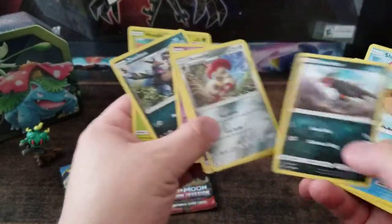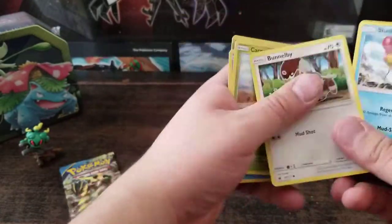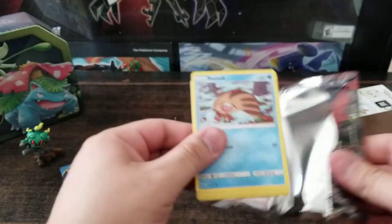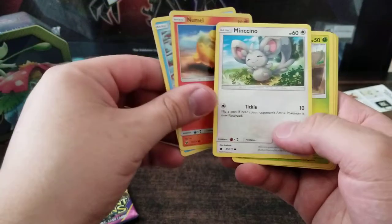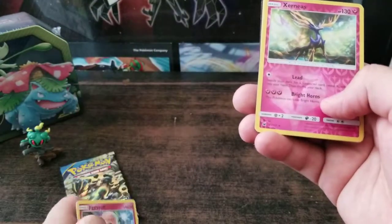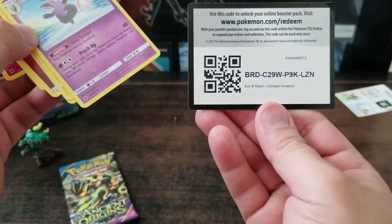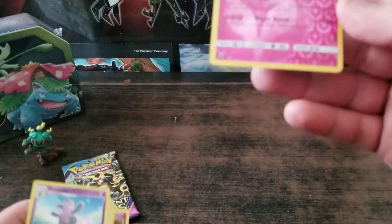Let's do this one — oh, it's a reverse holo. It was just dark so I couldn't see that well. Moving on. This one is Crimson Invasion: Swinub, Minccino, Exeggcute, Jigglypuff, Serperior — and there's something behind that one — Wigglytuff, Fire Energy, Catcher, Emolga, Grumpig, and a code card. So not bad — we got a rare at least.